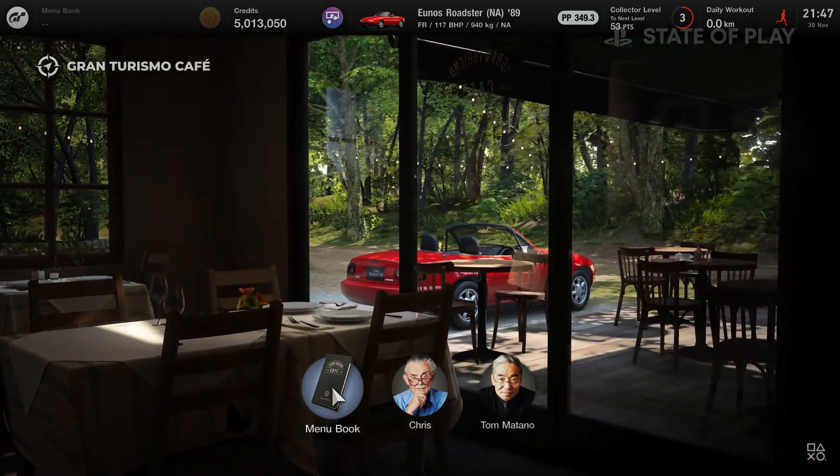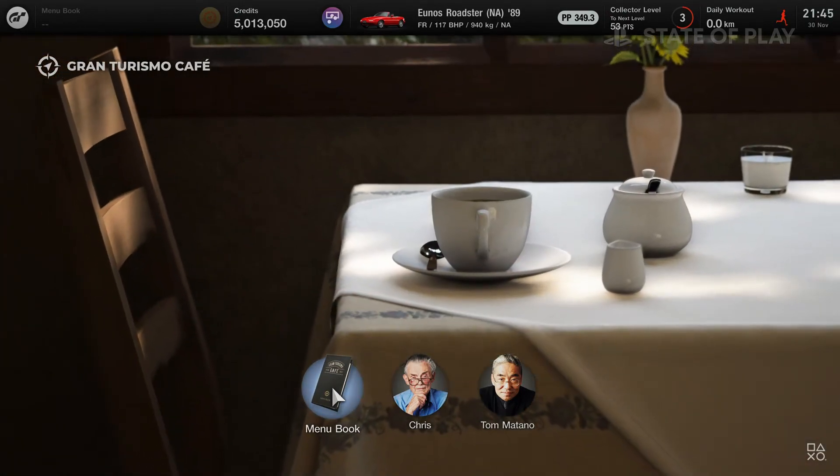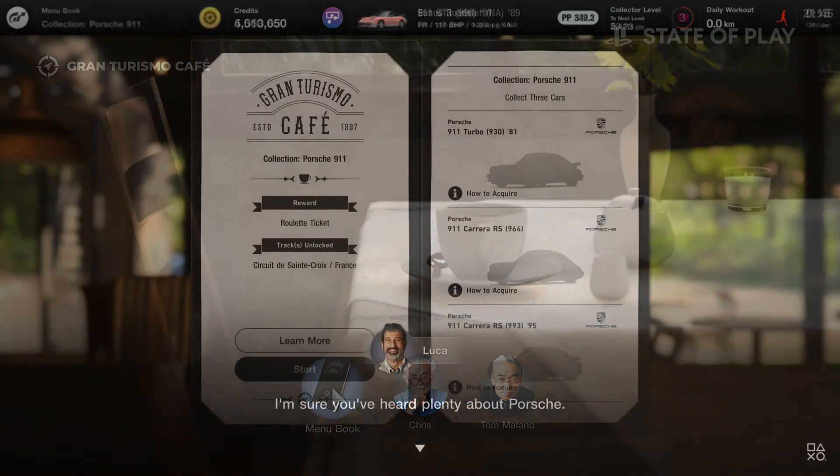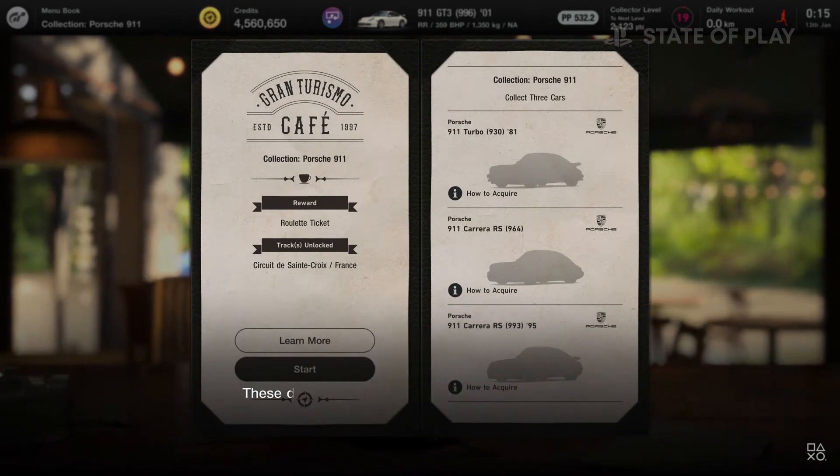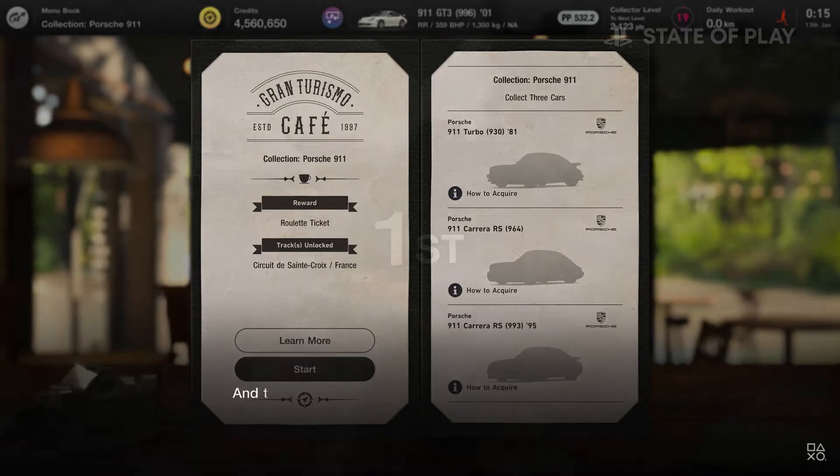While completing those will mark the end of the campaign, Kaz envisions that will not be the end of your time with GT7, as you collect the rest of the 400 plus cars, complete the licence tests and engage in sport mode.